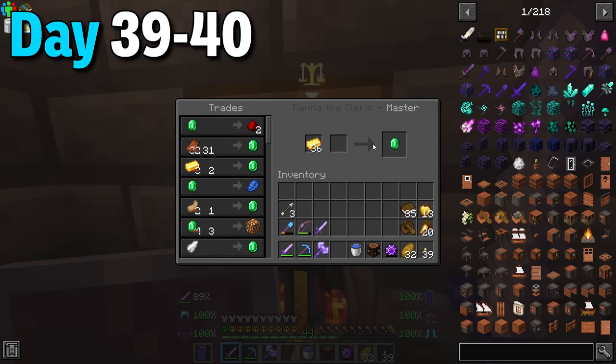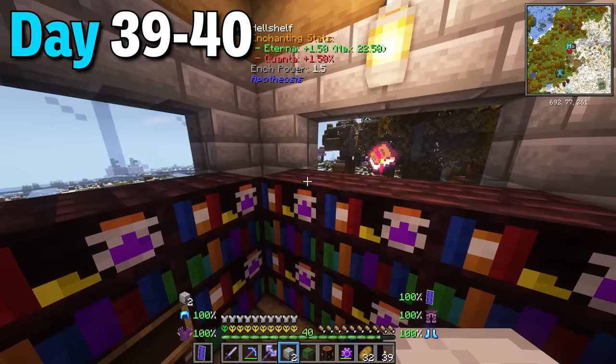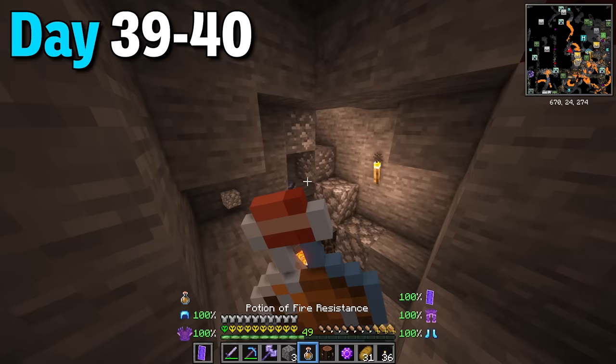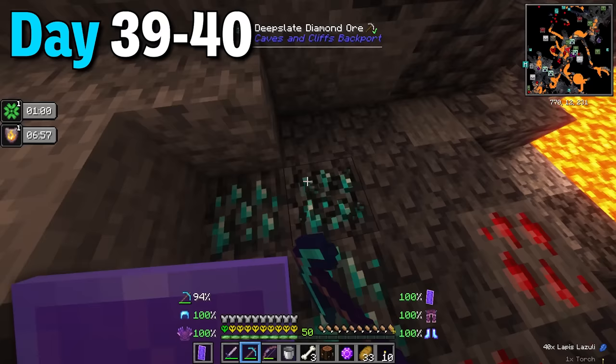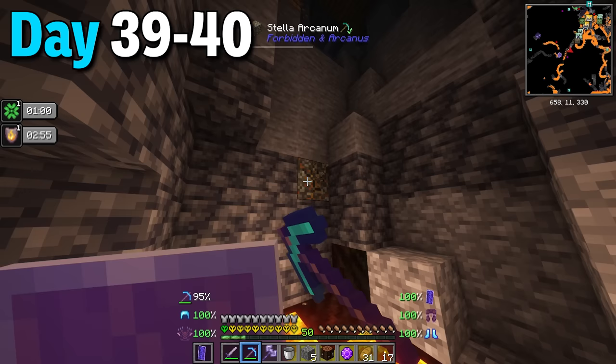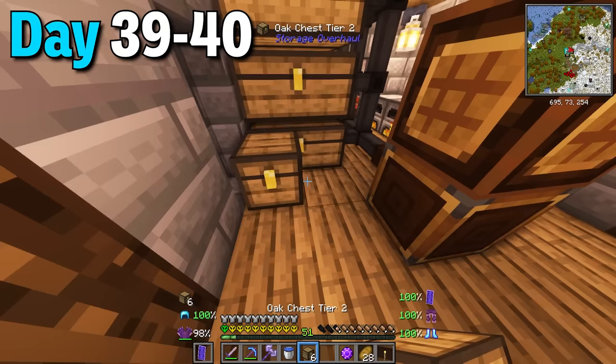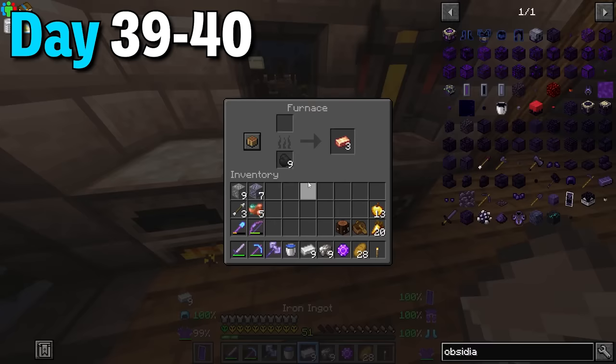Days 39 to 40 I grinded more levels and traded some gold to the cleric. I got up to level 64 and enchanted tons of books. I also placed skulls on the bookshelves and grinded for more levels, then mined down lower to get some ores. Using my potions of fire resistance I basically mined every single thing I could. I ended up with a huge haul of random stuff and a tellurite piece. Before I stopped mining I tore through an amethyst geode. Once I came home I made even more chests and smelted basically everything I collected.